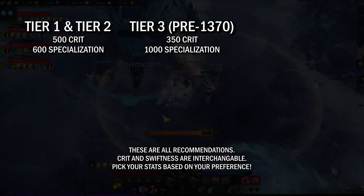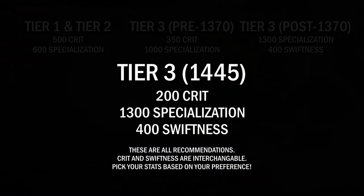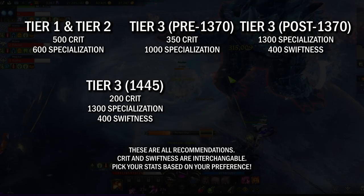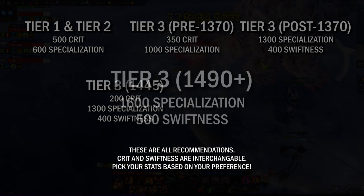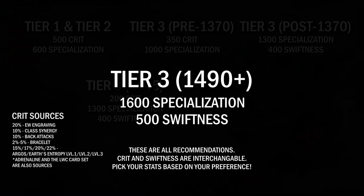This will continue until around 1370 gear score when you start getting your hands on the 2-piece Argos set. At that point you have the option to swap your crit to swiftness, as the 2-piece Argos set is a new crit source that gives a decent chunk of crit rate. Deadeye then has enough crit sources to not have to prioritize it, so it's recommended to swap to spec-swiftness for more intuitive gameplay. However, you'll still lack a bit of crit, so I recommend a crit-spec-swift combination with a ring or two swapped from specialization to crit once you have relic accessories. Spec-swift is the combination to aim for once you have around 70–85% crit from sources other than your combat stats, achievable with bracelets and higher-level relic set bonuses.